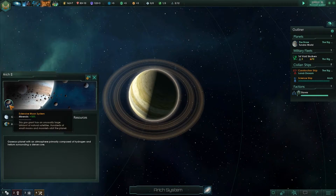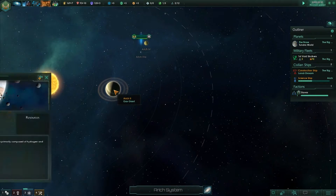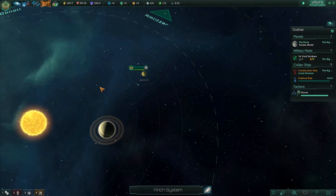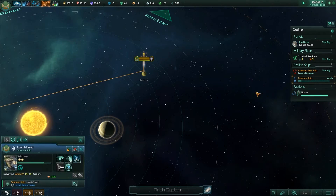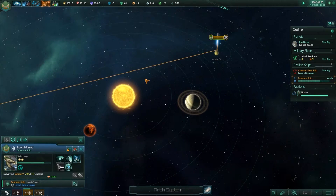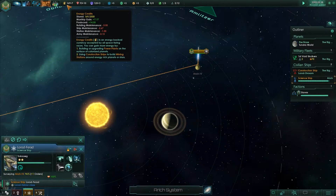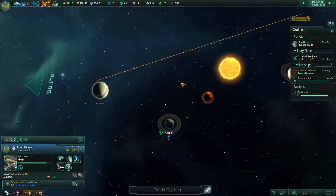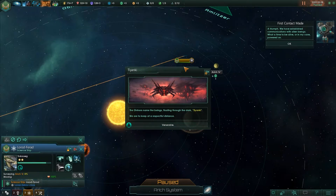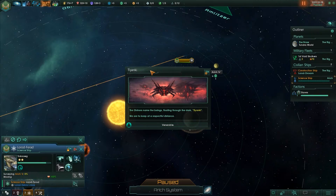Did it? Extensive moon system — minerals plus 10. But it's not habitable and has no resources. What a load of bull. We have established communications with alien beings — what a time to be alive, or in my case, powered on.